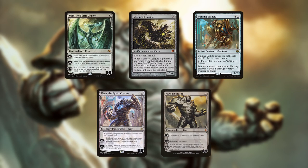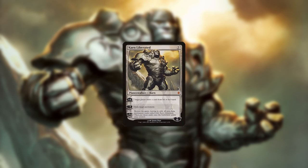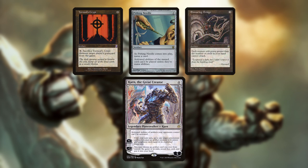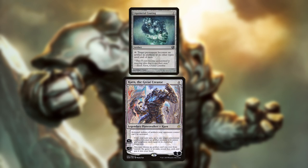Once you assemble Tron, you can play any of various large threats to win the game. Either Karn is usually your best play. Karn Liberated can remove the best permanent your opponent controls or start picking off lands. Great Creator has a number of options to wish for and can shut down various strategies with targeted hate cards. In the absence of any specific need, your best bet is usually to go for Liquimetal Coating and start picking off lands.